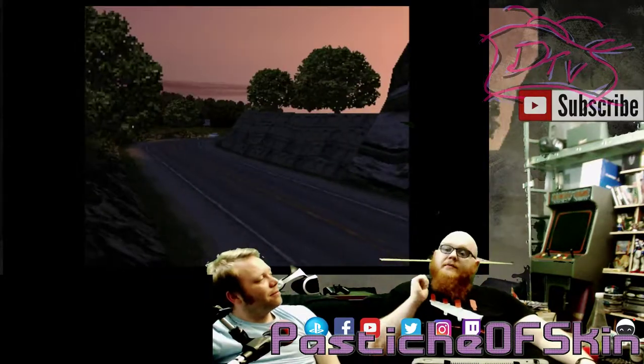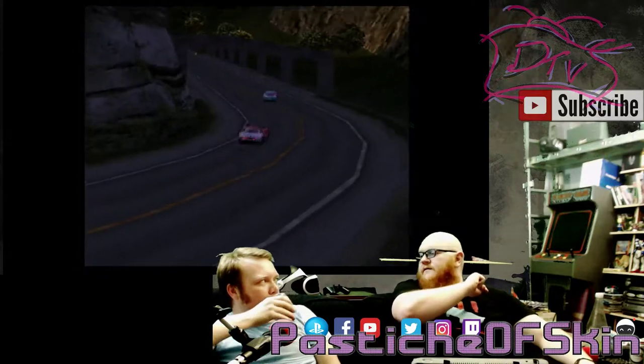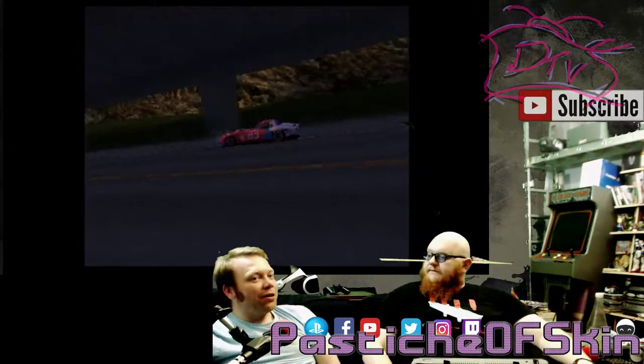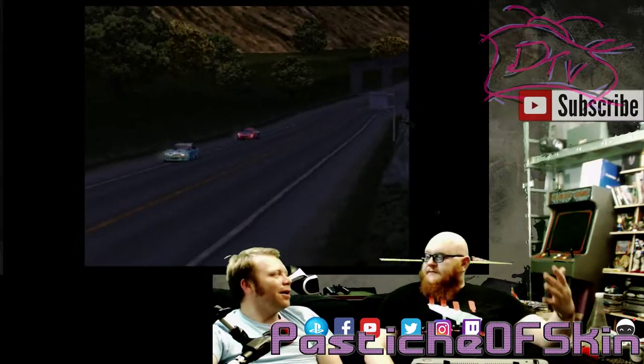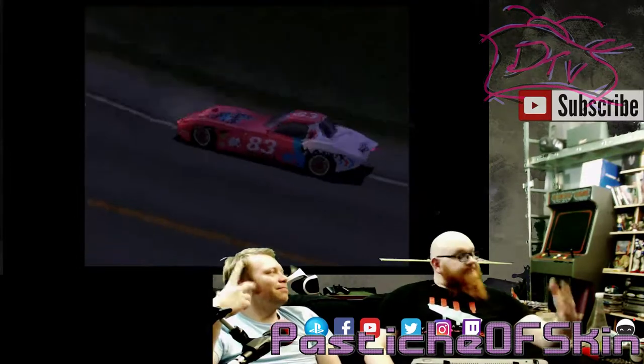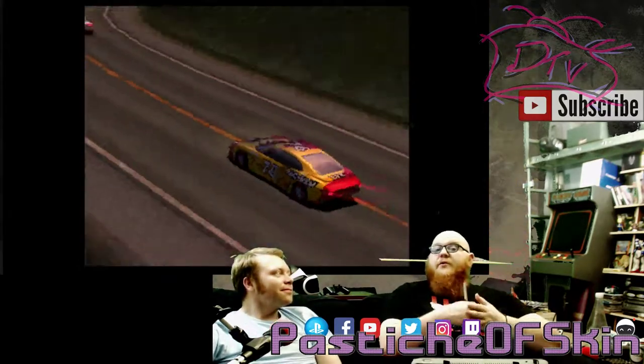GT was always able to do damage physics, but they didn't do it legally due to agreements with the licensed car owners. They couldn't show a Ferrari — well, they never had Ferrari — but say Renault wouldn't want to see a busted-up Clio. They didn't want to show their cars in disrepair.